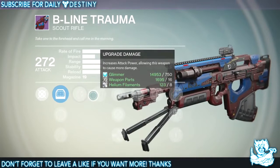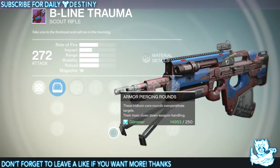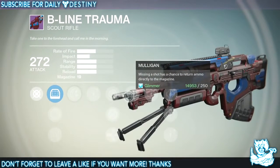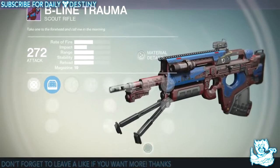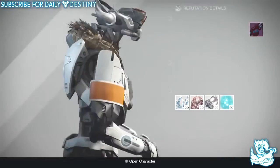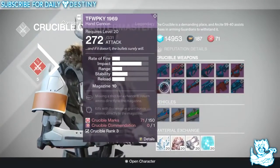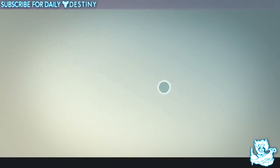Then we have 'B-Line Trauma,' another scout rifle with the same three scopes. It's got Roll Jogs to reduce recoil, five damage upgrades, Snapshot, Hammer Forged, Armor Piercing Rounds, and Mulligan — missing a shot has a chance to return ammo directly into the magazine. I don't really like the look of that one; the colors seem a bit off.